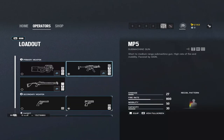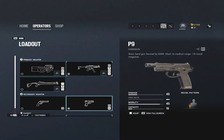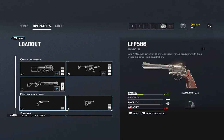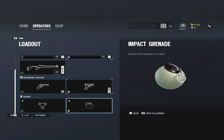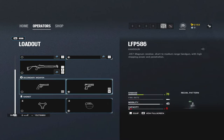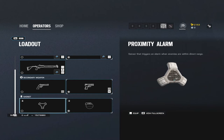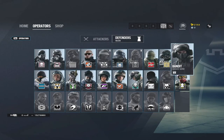For Rook's loadout, take the MP5 with a 2x scope — Doc only has the 1.5x so use that on Doc — a flash hider and vertical grip. For the secondary, beginners should definitely take the P9, a well-rounded pistol. The revolver does 78 damage per shot but only has 6 shots and lots of kickback, so beginners stick with the P9. For the secondary gadget, impact grenades are good for opening up the site; if not, take proximity alarms to alert you to nearby attackers.